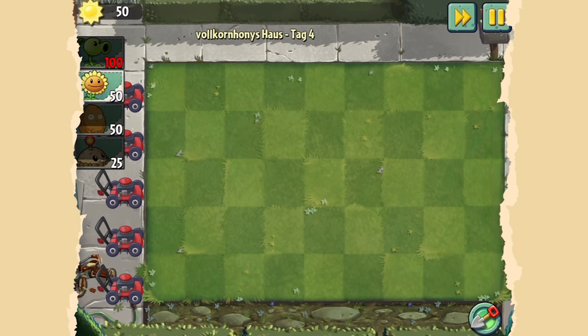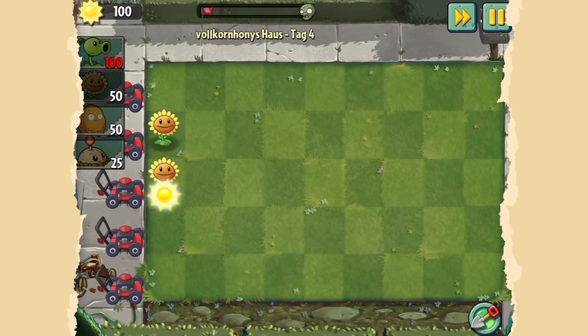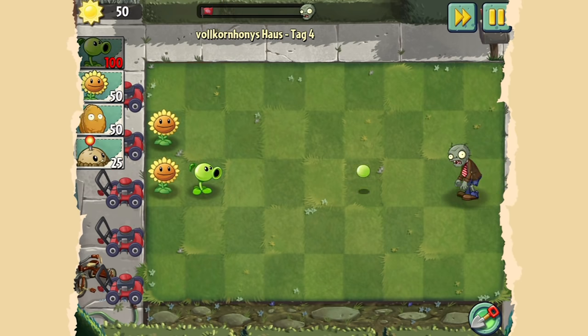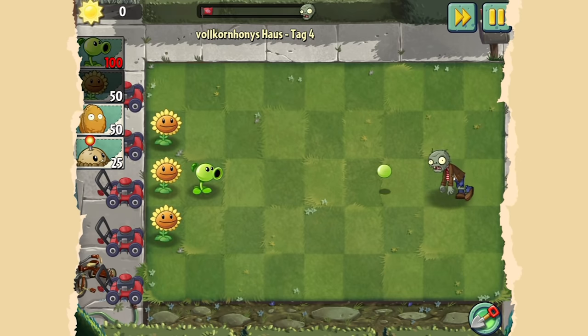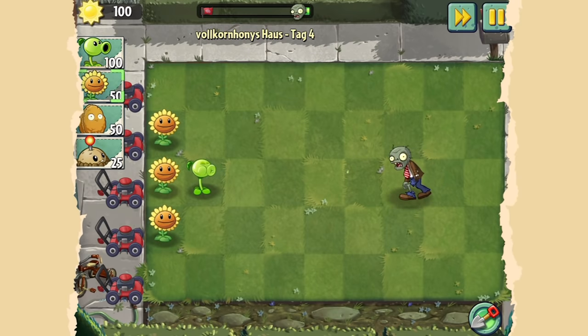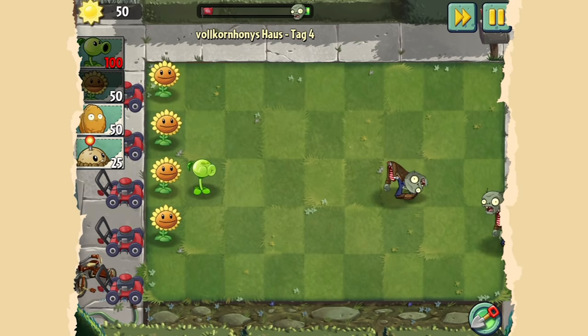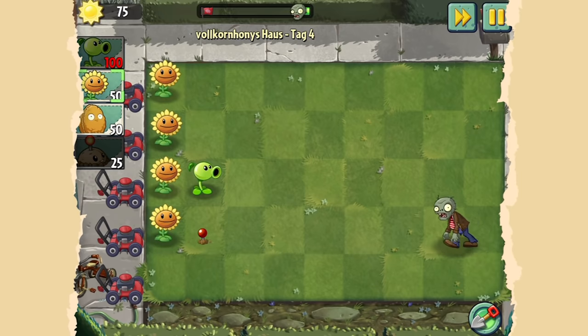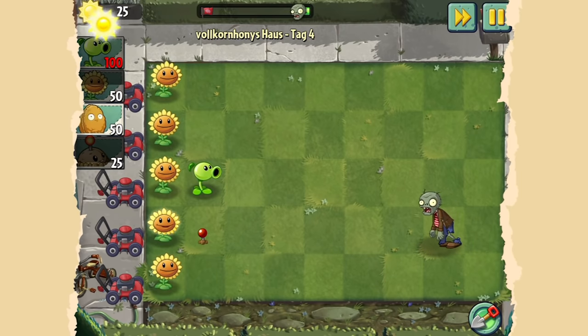Teil 1. Wir haben Pflanzen und wir haben Zombies, die nicht nur unseren Garten ruinieren wollen, sondern auch unser Gehirn essen wollen – wie das halt immer so ist, wenn man mit Zombies zu tun hat. Diese Zombies halten wir auf, indem wir Pflanzen einsetzen, die aggressiv und potenziell gefährlich gegen Zombies wirken. Es ist nichts anderes als ein Tower-Defense-Spiel – ein ziemlich simples, das zunehmend komplexer wird.